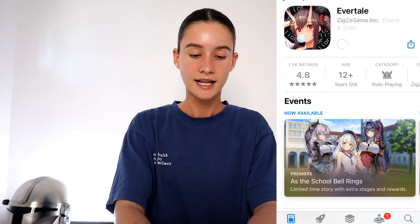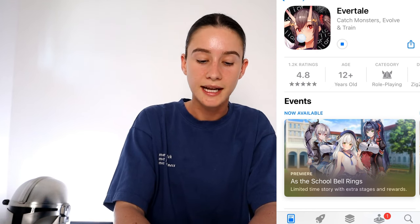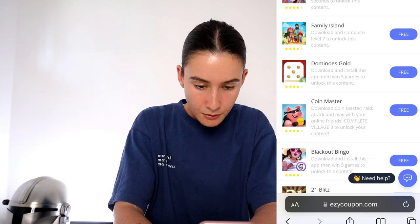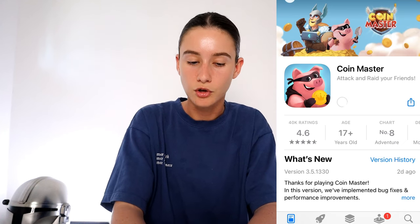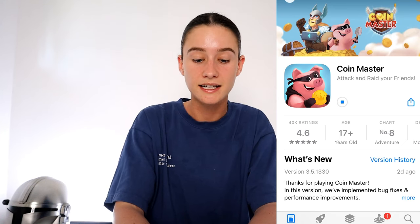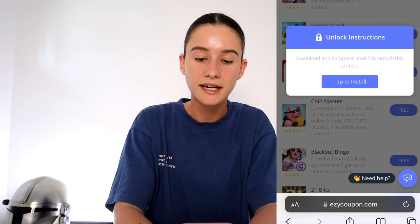Literally pick three at random — it doesn't matter which ones, just make sure you can complete them. I'd recommend doing three; every time I do two, I never get my game code. You just want to read the instructions on the ones you pick, because that's how you obviously complete them. The main thing is you need to complete them correctly, otherwise you're not going to get your game code. Depending on what you pick, it could take you like a minute, five, or ten minutes — it usually takes me about eight minutes.